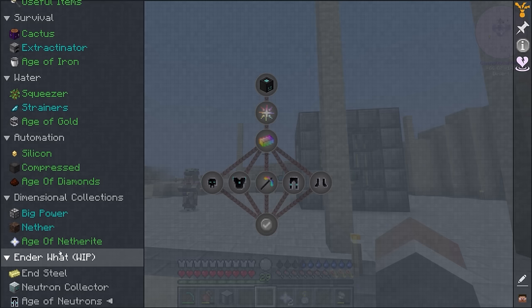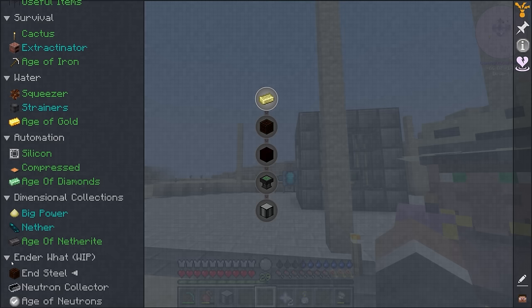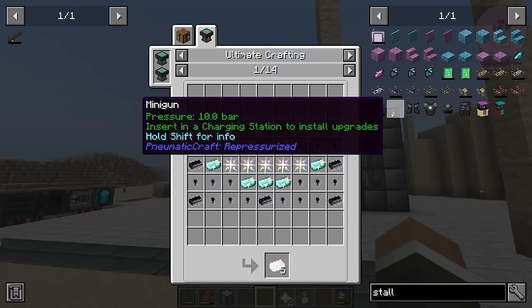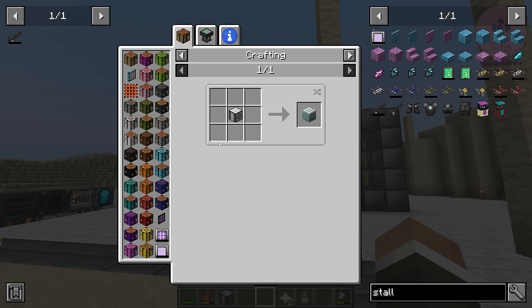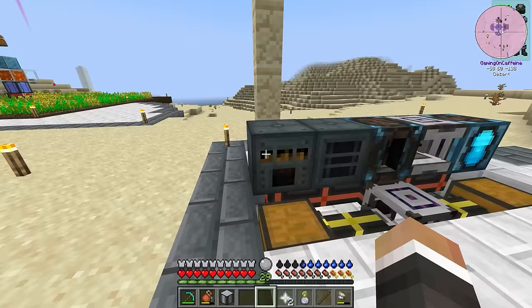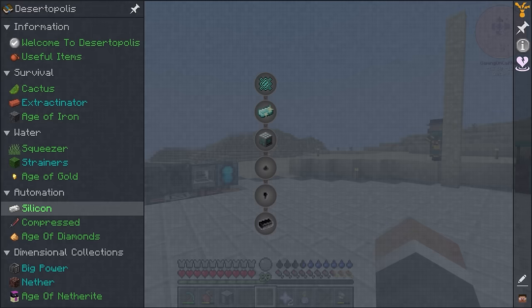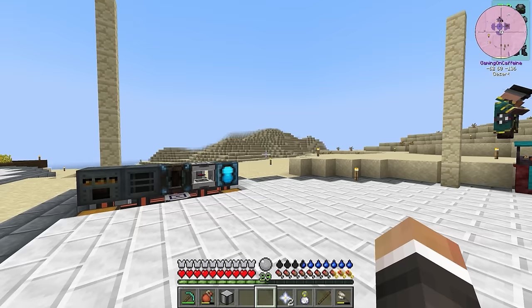We need to make the ultimate crafting table and the next tier of resource generator. One of the first things we want to work on getting is the neutron collector, because this passively generates tiny piles of neutrons. It takes nine of these to craft a neutron nugget, and nine nuggets to craft an ingot — and we need quite a lot of these ingots used in a bunch of different recipes for the end game. So we probably want to get these set up sooner rather than later. I think what we're probably going to start working on in the next episode is auto crafting with refined storage — looking at upgrading our refined storage system and getting some auto crafting going so we can automate things like end steel creation.